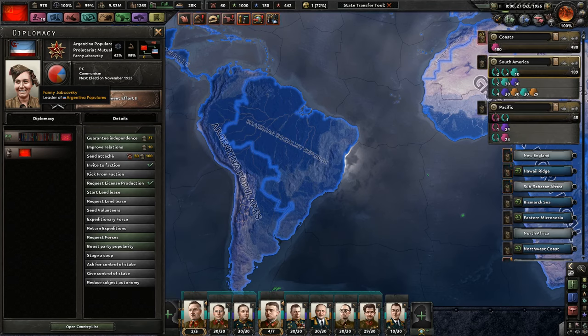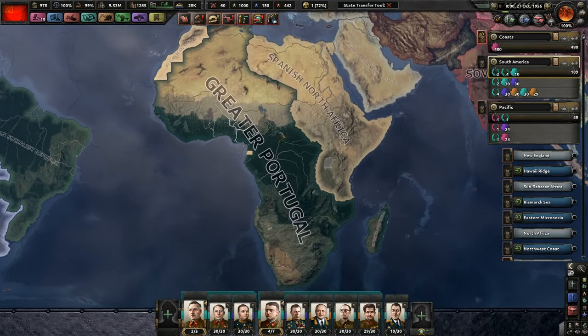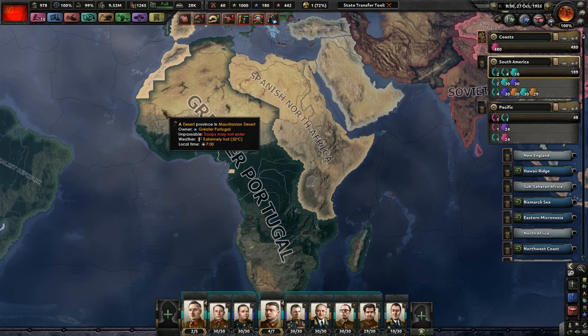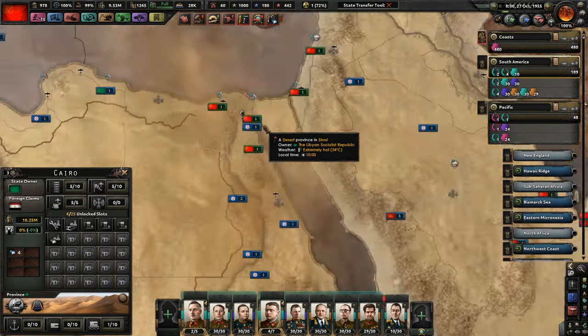Next up is the Mexican Soviet Republic — they own all of Mexico under Dionisio Encina, and all of Central America including the Panama Canal. In the Caribbean is basically a West Indies Federation — Trotskyists under Bellas Rocco Calderio, all under Revolutionary Cuba. Next up is Argentina Populares — basically Argentina, with Fanny Mama in charge of the western part of South America and Brazil on the other side. For Africa, I gave most of it to Portugal because they can be trusted somewhat for their effort in liberating the proletariat, even though they're fascist. I compensated the Spanish with the rest of Africa.